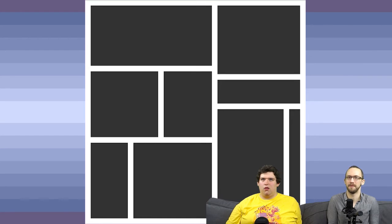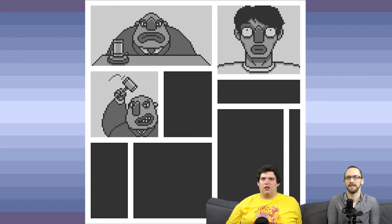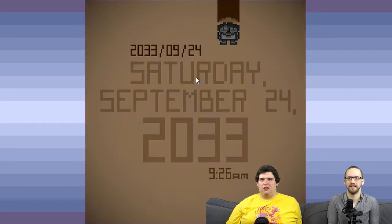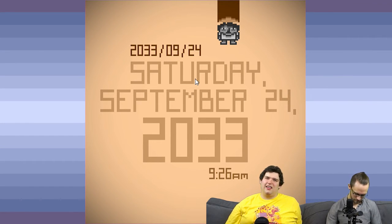Oh wow. Well done. This is a judge. What story are they telling us? Is it like him facing his sins? Maybe. So 2033. So a couple more years go by. Write down everything — 2033, 09-24, 9:26 AM. All right, ready? Do it.